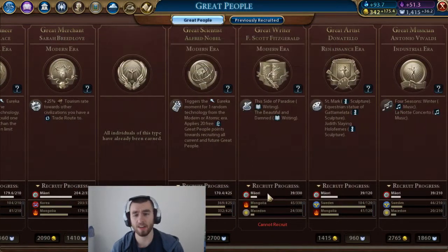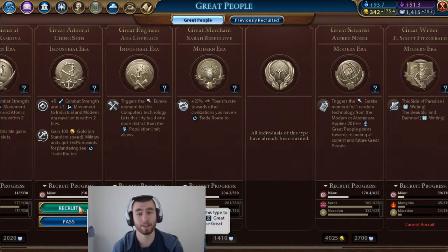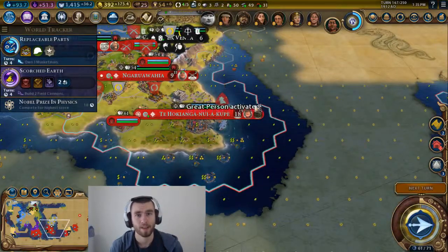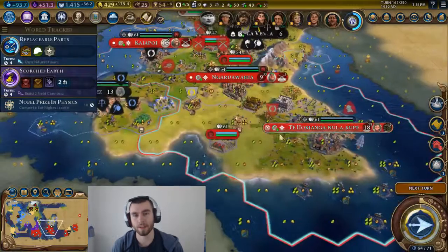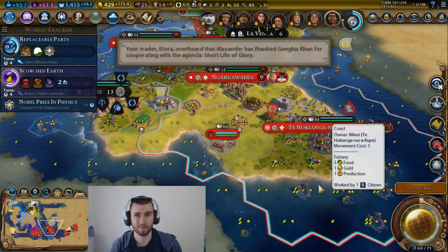So space — really, all it is used for is a science victory. You launch a satellite and it explores for you and gives you buffs. It gives you a culture buff as well, but it really doesn't do all that much beyond helping you with a science victory. If you're not going for a science victory, there's almost no reason to use a space port.